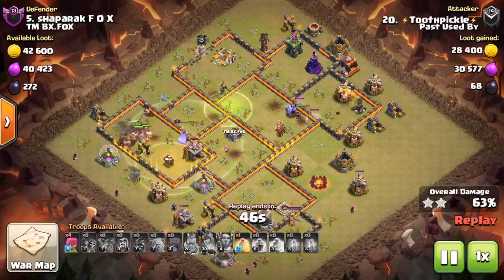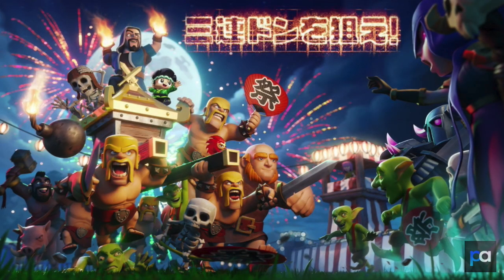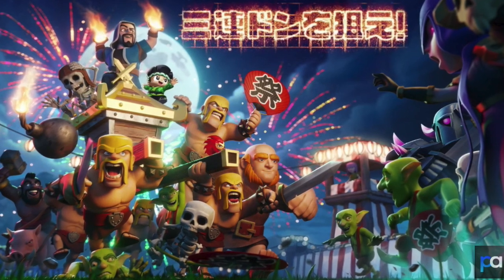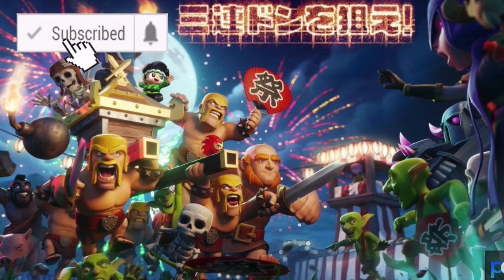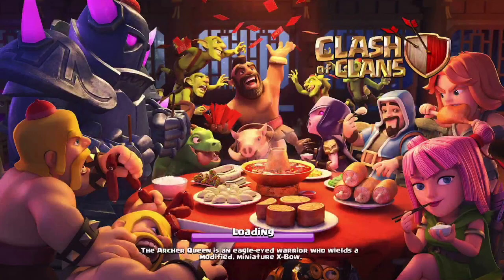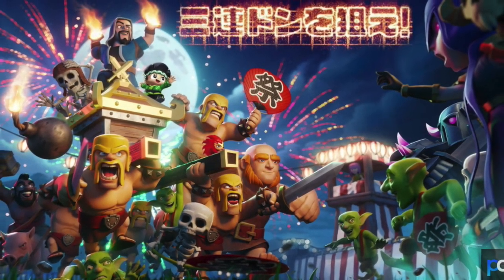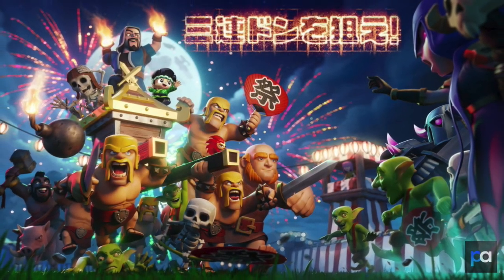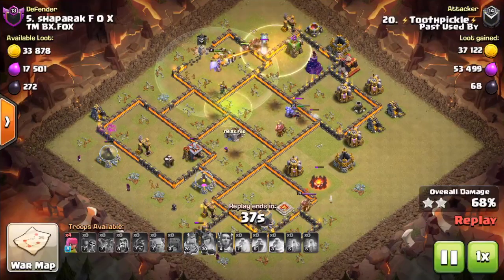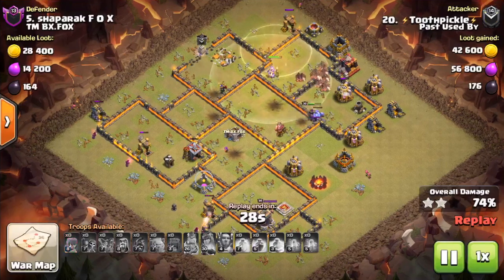Number five: last year, someone leaked what was apparently the Chinese New Year loading screen for Clash of Clans. I made a video on this in September when it happened. It looked super legit — definitely something Supercell would do — and it was even in Japanese. But when Chinese New Year came around, Supercell used a completely different loading screen. My guess is Supercell was experimenting with this design, it ended up hidden in the game files, and then they removed it and replaced it with the one they actually used.